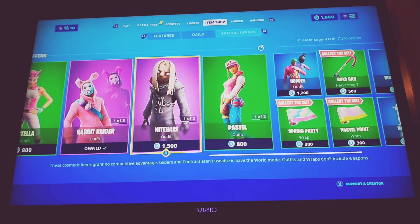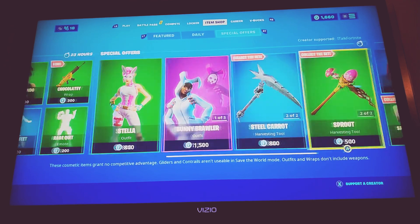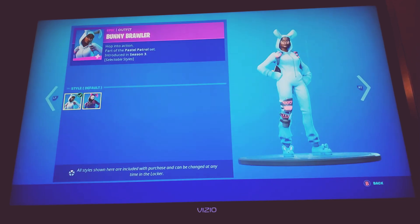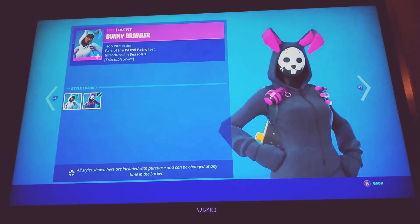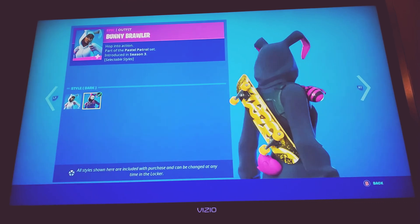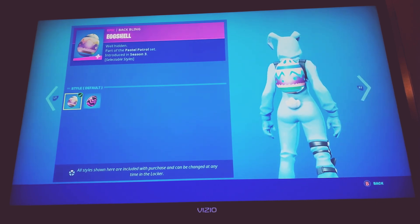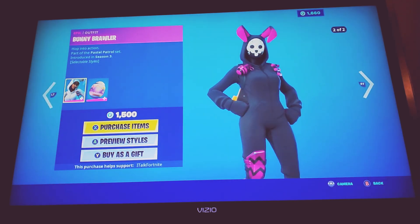Now the epic ones, which are the better ones overall. Starting with the Bunny Brawler classics that came out in Season 3 — these are always going to be pretty good. They're even better now because they have edit styles, including a dark version. I personally think the dark ones look just as good as the original ones, and you can put more combos together with them since they're darker. The back blings are kind of disappointing though — the rotten egg one is good, but the other one doesn't go well with anything, not even with the skin it comes with.